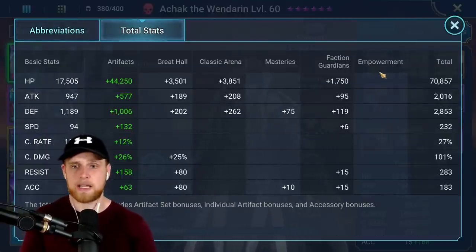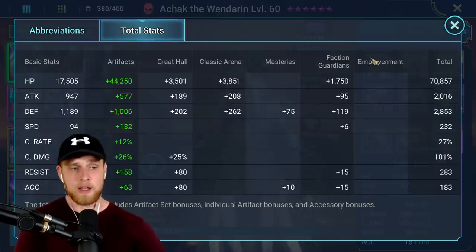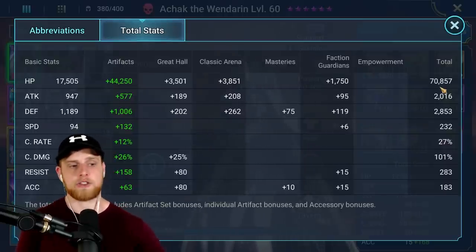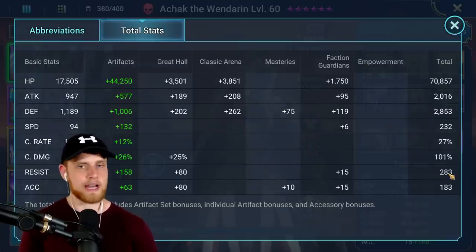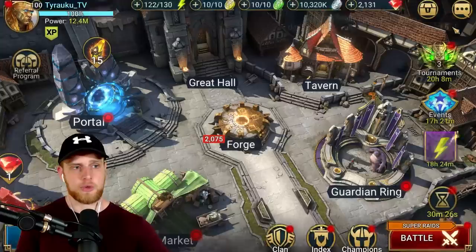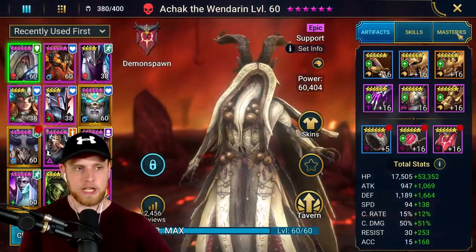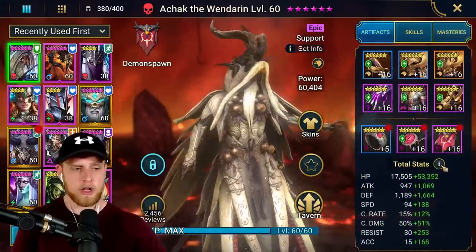One thing about Achak: force affinity means the spiderlings aren't very likely to attack them, but you do need reasonable HP and defense levels, because if Achak gets too low the spiderlings could switch over and start attacking Achak instead of Akoth. You don't really need resistance on Achak since if they're not being attacked there's nothing to resist. You do want good accuracy - about 200 after masteries. Swarm Smiter gives an extra 16 total if you're not quite at the 200 mark.